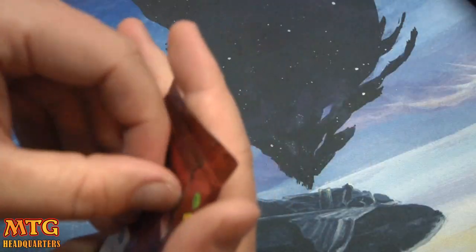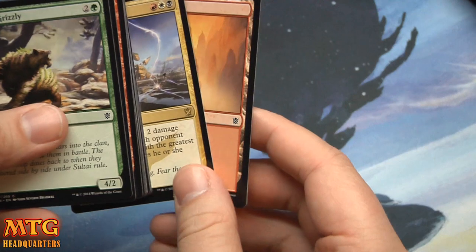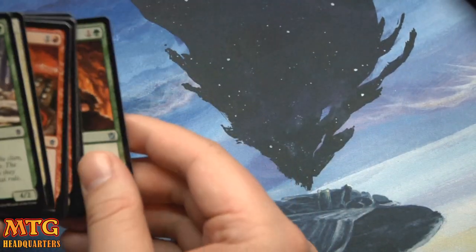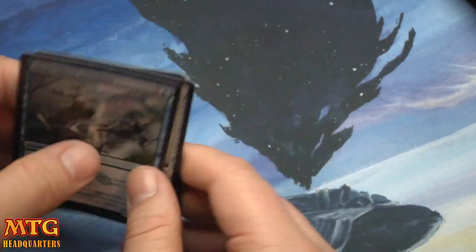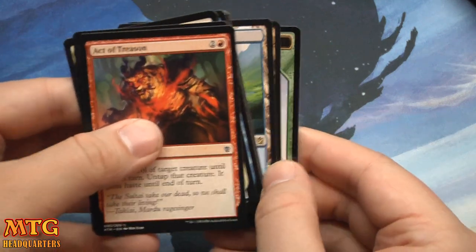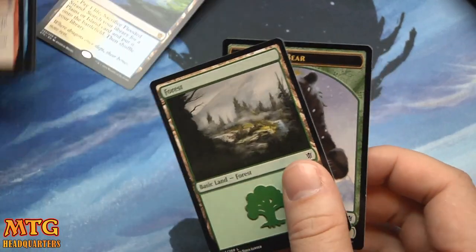I cannot advocate financially — MTGO is not better than owning the cards, I can tell you that much. Crackling Doom! And Flooded Strand — yes! That is two fetch lands now. At some point you'd think it would get less exciting to pull them, but it really isn't — it's just always exciting.